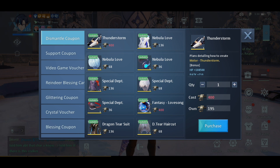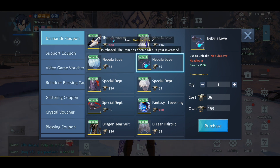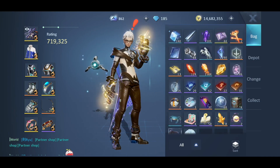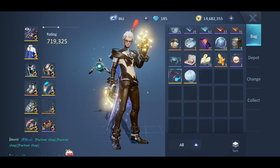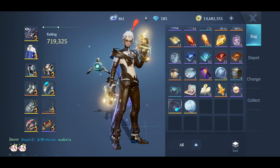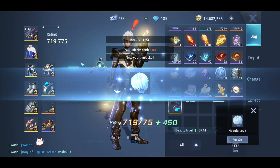Just to give an example: if we're gonna complete a full set from the dismantle coupon shop, you'd need 136 plus 36 — that's 172 — plus 68 — that's 240 dismantle coupons total. But since I now have the hair and the outfit, I just need the headwear to complete the set for the extra rating. Mostly I'm in it for the rating — if you want beauty fashion advice, subscribe to Shiva's channel Luna Gaming, definitely a nice channel.